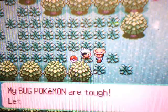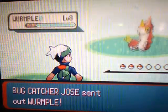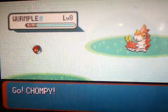Chompy just gained a level. His bug Pokemon are tough, so let's battle. This is Bug Catcher Jose — first he has a Wurple on his team.